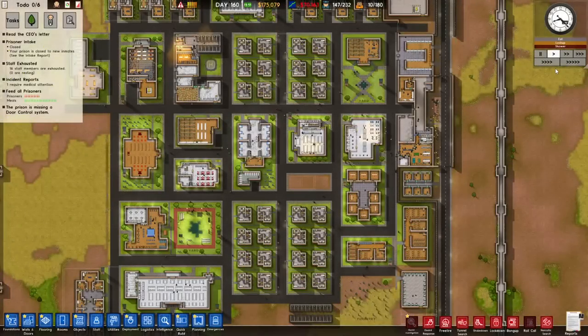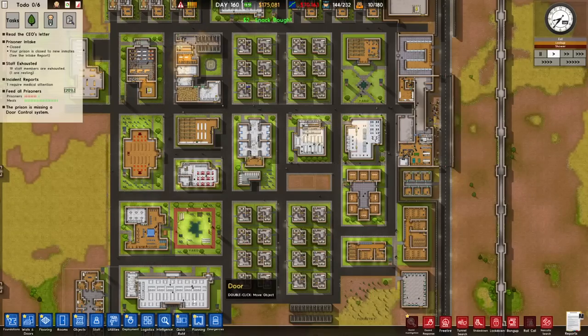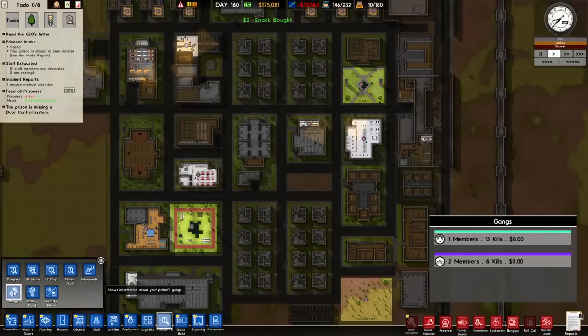Hey guys, my name is Cediac and welcome back to another episode of Prison Architect where we continue to build our big mega city. Last couple episodes I enabled gangs, which is the worst thing to do in the whole entire world right now, and then I spent last episode trying to clear all the dead bodies and find some organization and order. We've pretty much got back to that point and we're good to continue where we left off. I've only got 10 actual prisoners in the prison right now, and three of them are actual gang members.